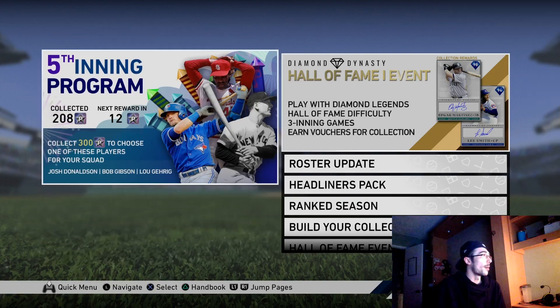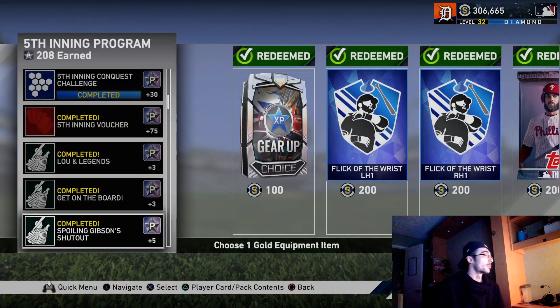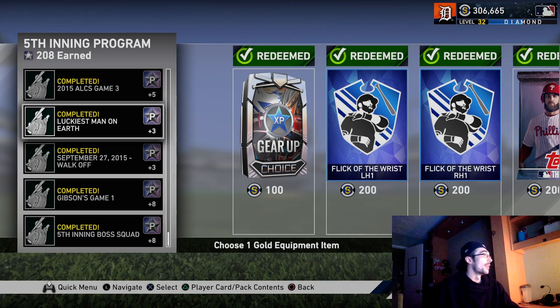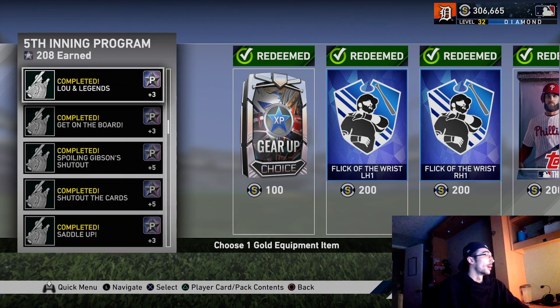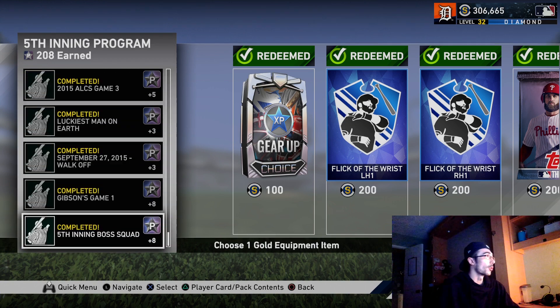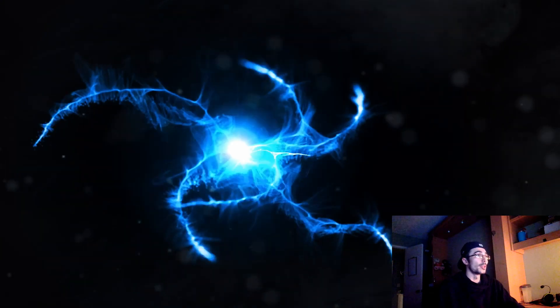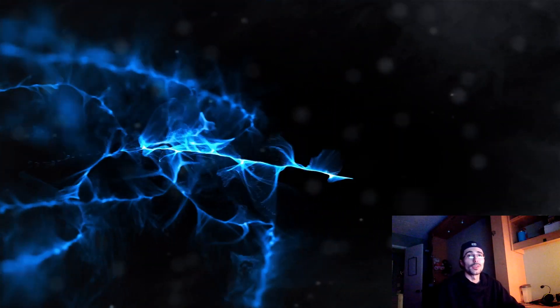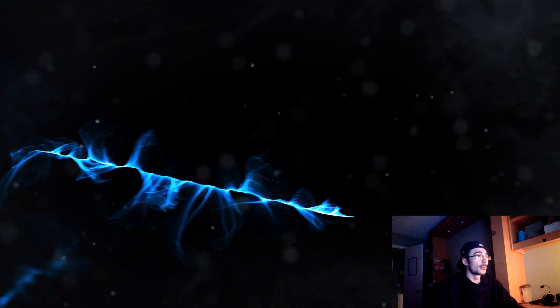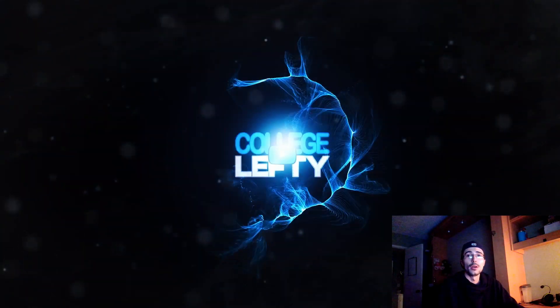There's a Lou Gehrig posted for 1 million stubs like I mentioned. I'm only at 208 program stars, with one more program mission to complete and 10 ranked seasons, event, or Battle Royale games to finish - that'll give me 30 more program stars, putting me around 250. Then I'll just be grinding CPU games to reach 300. Thanks for watching - hopefully this helps you with the fifth inning program. I'm College Lefty, see you in the next one.